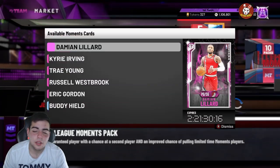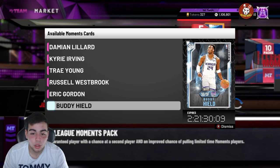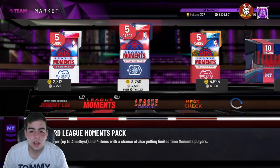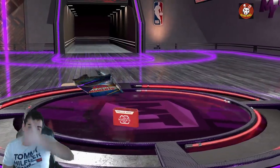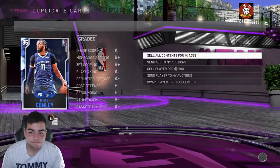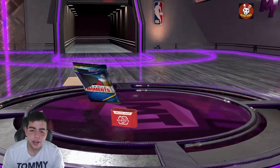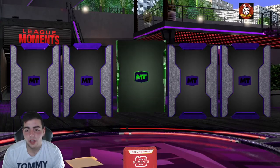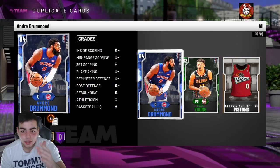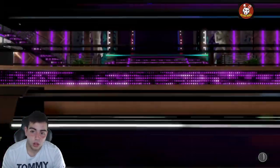We're gambling the Kobe money on packs. It's 6,000 MT a pack. Let's start off with the Moments packs. Silver, bronze, sapphire — oh my god. I feel like if you don't pull anything within the first couple packs it's never good. They gave us emerald Trae Young, so that's an L. Two packs down, third pack — nothing yet, come on.